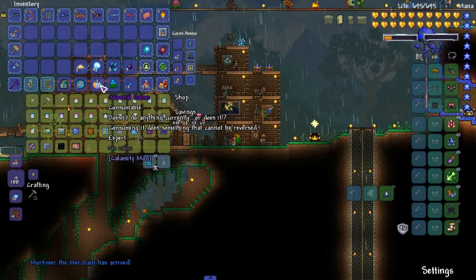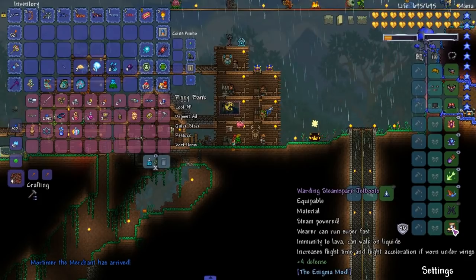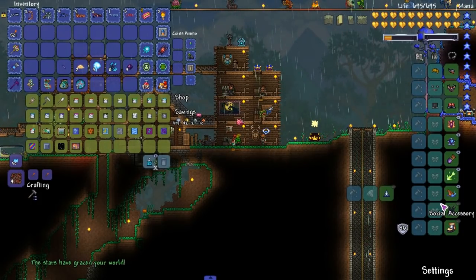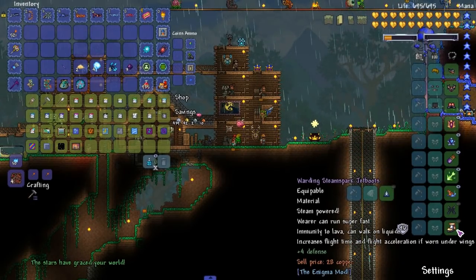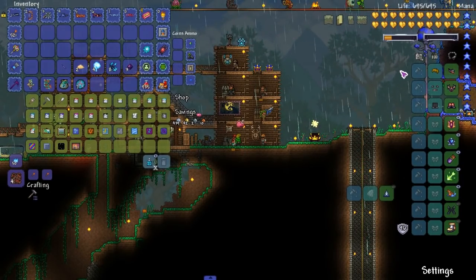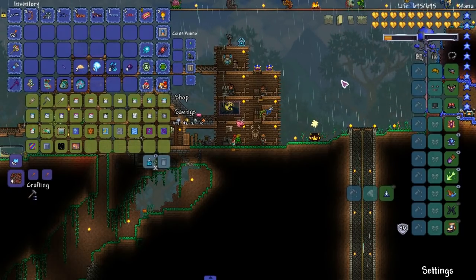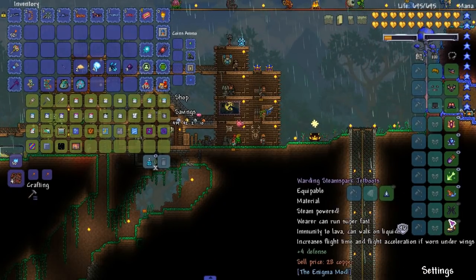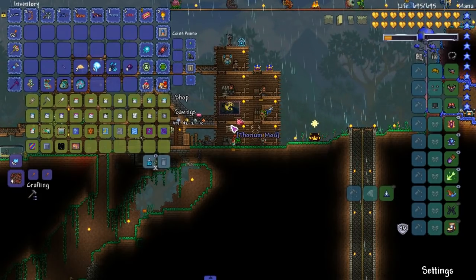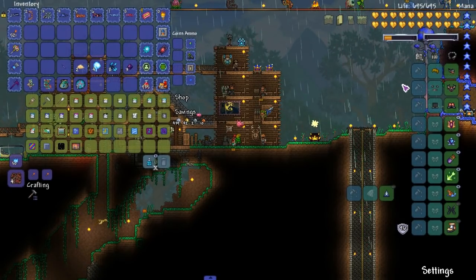We have a Celestial Onion — we're gonna hold onto that. We already got an extra slot and there are more extra slots we're supposed to get throughout this series. The Celestial Onion gives an extra slot, and the post Moon Lord abomination gives you another slot. So that would be two more slots — you guys let me know in the comments if I should get those two extra or not.